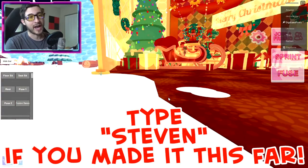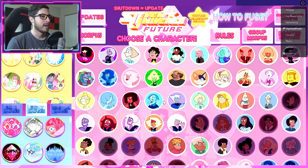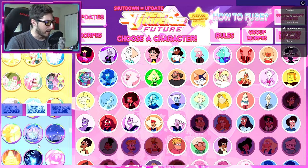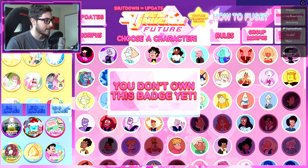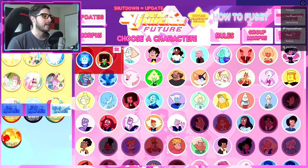Now let's check out the badge morphs. Simply reset, and you'll have your options on the left. Go to event badges and scroll down. Actually, it's under seasonal badges — there it is.